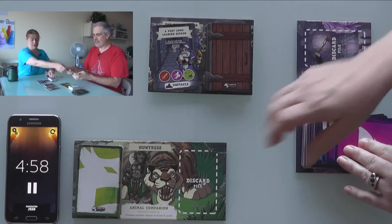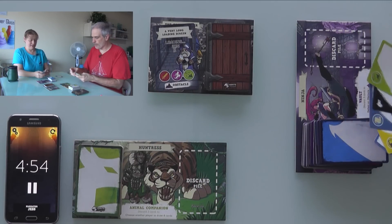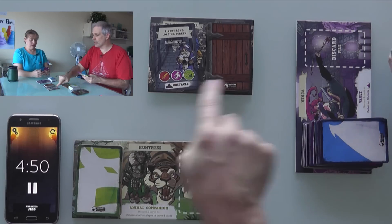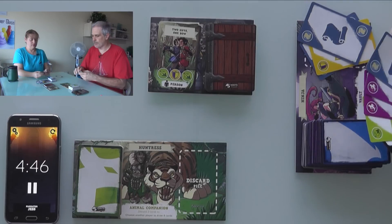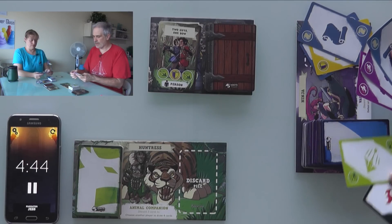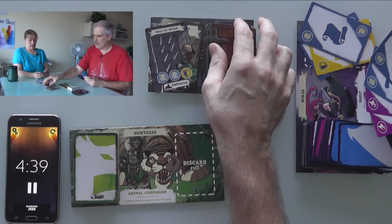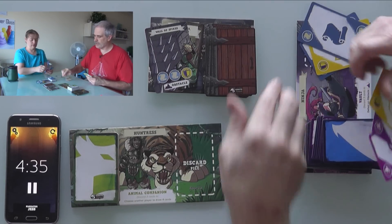Jen donates her hand to me — I've got a big hand of cards, but no purple in here. She didn't draw purple either. Since it's an obstacle, she uses her special power and discards 3 cards — done. Next: 2 guys, 1 bow. I've got a bow, Jen's got a bow — done. Wall of spikes — I have no scrolls but I do have a shield. Boom, done.